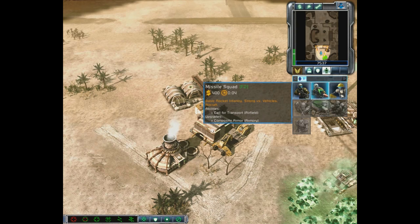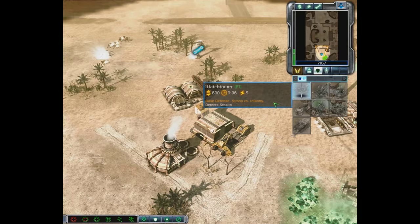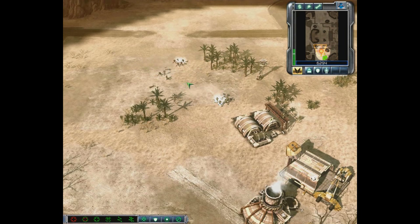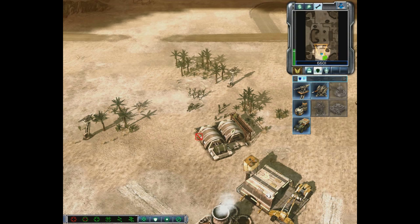Now that we've built a Barracks, we have an Infantry tab. With the tool tips: the Rifleman Squad is basic machine gun infantry, strong versus other infantry; the Missile Squad has rockets, strong versus vehicles and aircraft; and the Engineer is a utility unit that allows you to capture enemy structures. We're under attack again, so we're going to train a couple of Rifleman Squads and build another Watchtower.